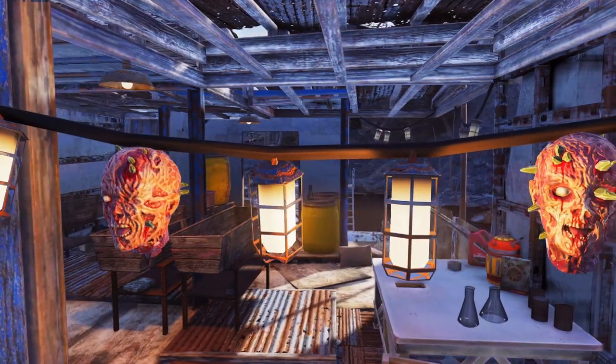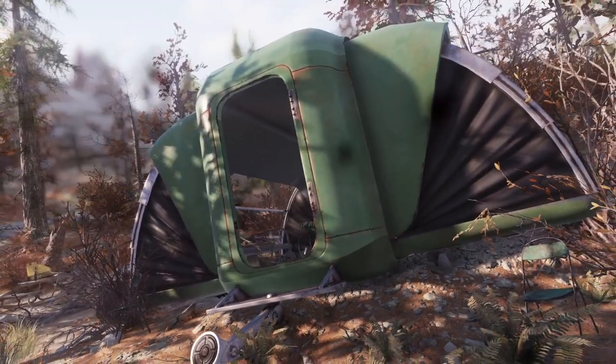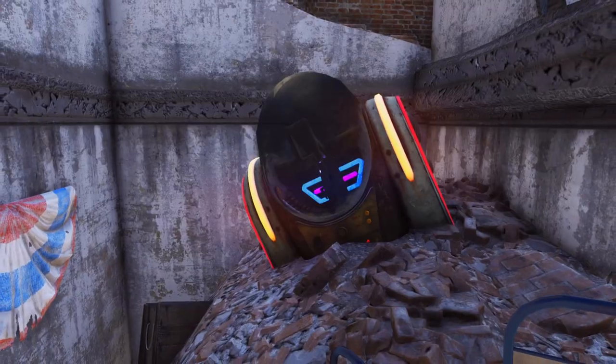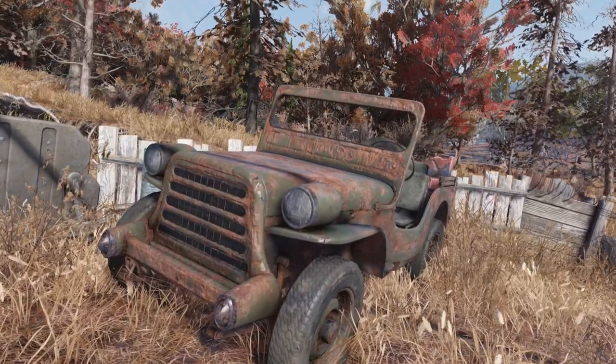Some world objects only double up as workshop objects, like airplane seats, bungalows and jukeboxes. This video imagines that others could be made available to us, and I will be suggesting how each might be implemented in the build menu.